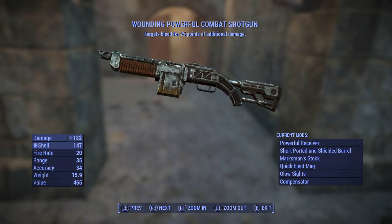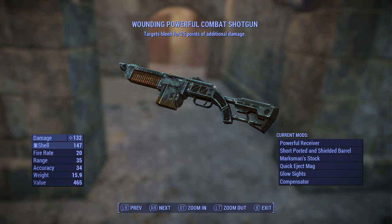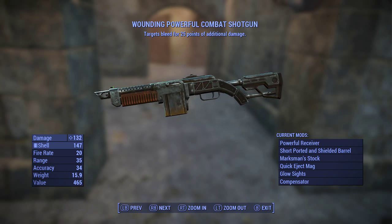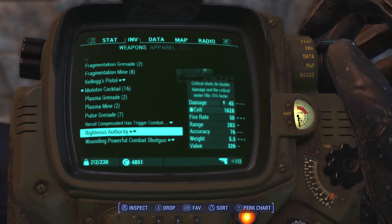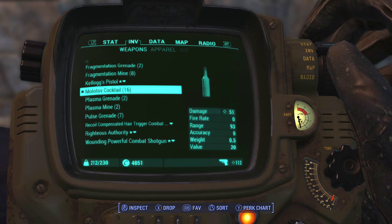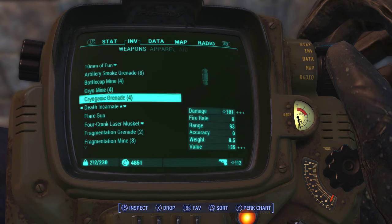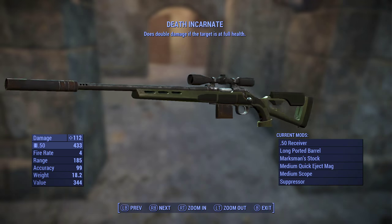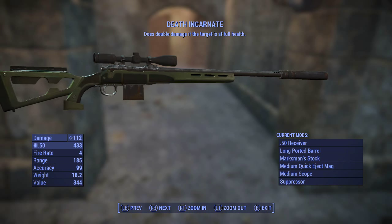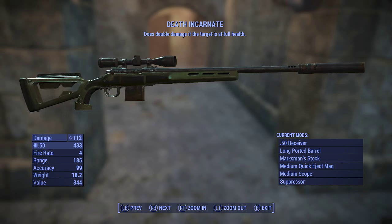Absolutely get this gun. I got it as a legendary drop, so there's no guarantees that you'll find it, but if you can, absolutely get this gun. That's pretty much my secondary. I also have these two things and this revolver, but other than that, mainly you're never going to need to use those. You're just going to be using this for 90% of enemies — this will do just fine.